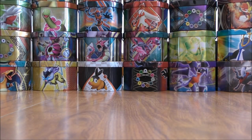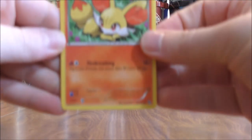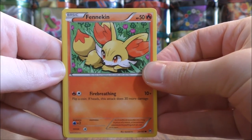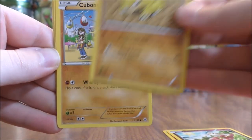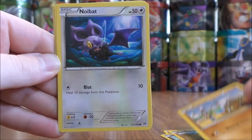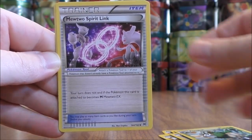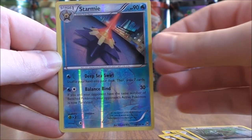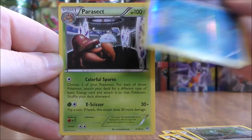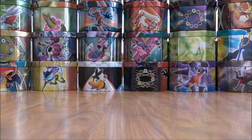Another Mega Mewtwo pack now. No ultra rare pulls or anything yet, but a couple of holo pulls and a couple of Break pulls. Fennekin to start this pack, Flabebe, Sandshrew, Cubone, Noibat, Go-Goat, Mewtwo Spirit Link, Fracture, and a Reverse Holo of a Starmie — that's uncommon. The rare here would be a Parasect. So another rare non-holo there.